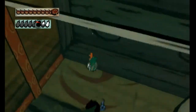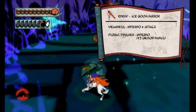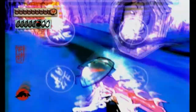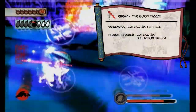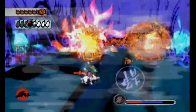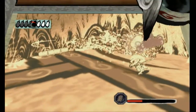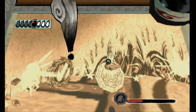Oh wow — that was unexpected. Here's a new enemy: an ice doom mirror. It has the same strategy as all the others — just keep hitting it. And also a fire doom mirror, which we haven't encountered thus far. Their strategy is exactly the same as their ice lip and fire eye counterparts.